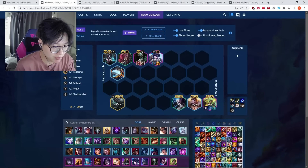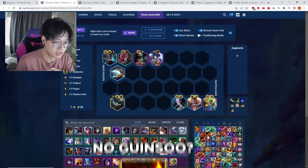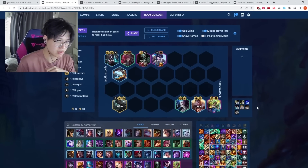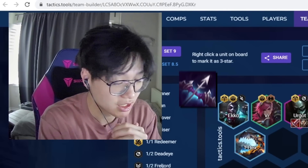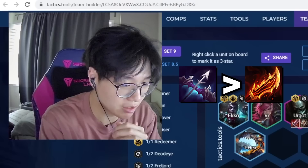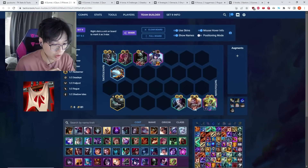The most important items for this comp are Last Whisper and Zeke's. A lot of players prioritize Guinsoo's Rageblade on Zeri — even at the top level — but frankly it's significantly overrated and probably not even a top 5 item on her. By far the most important item is Last Whisper, and then at least one or two Zeke's.